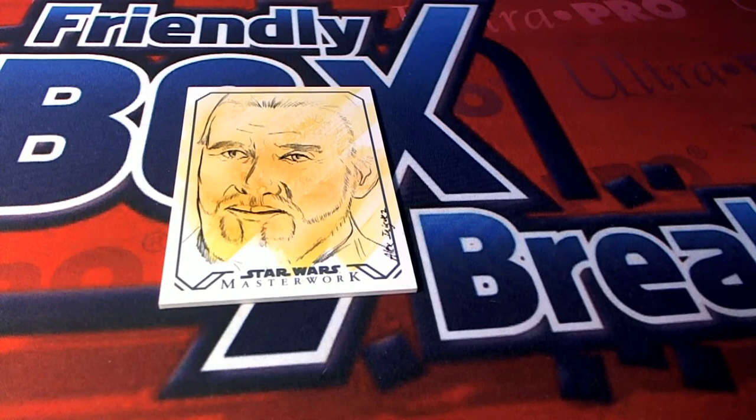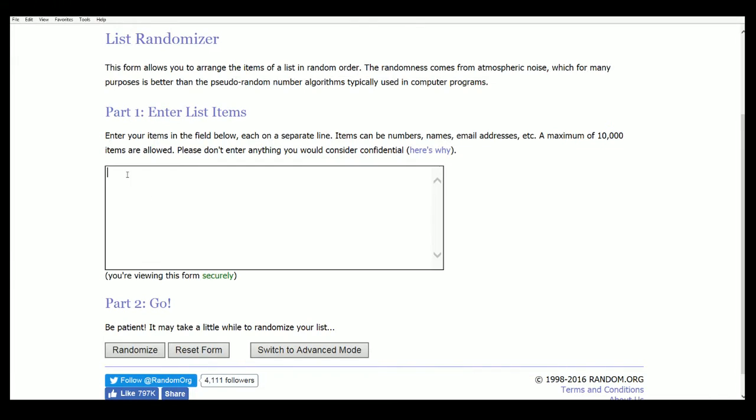We're going to get to randoming. And we're looking for the next big item out of Star Wars as we're getting toward the end of the case. Very excited about the upcoming break that's going to be happening. This is a loose end from the last break that is getting addressed. Here we go, seven times.